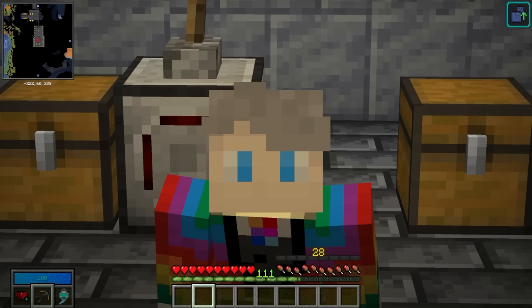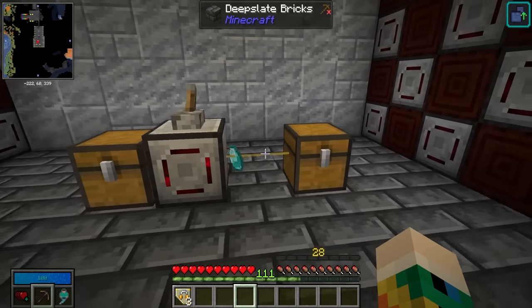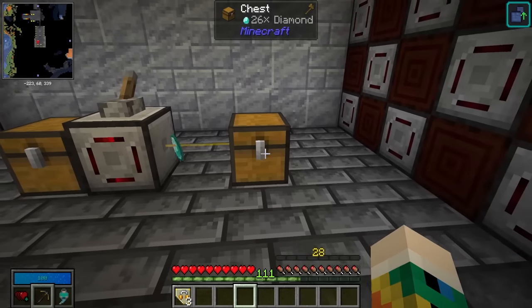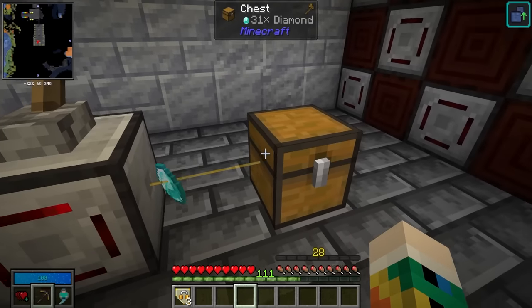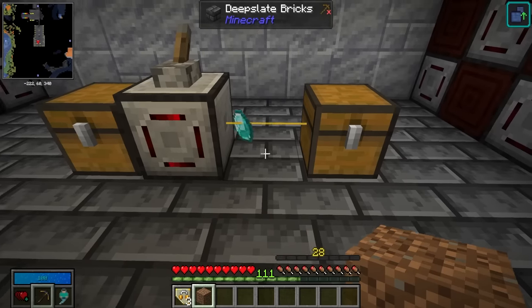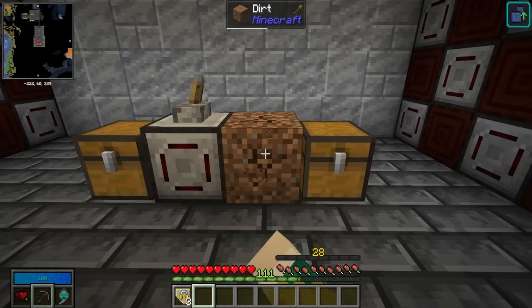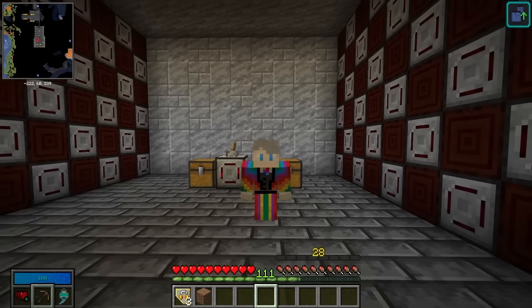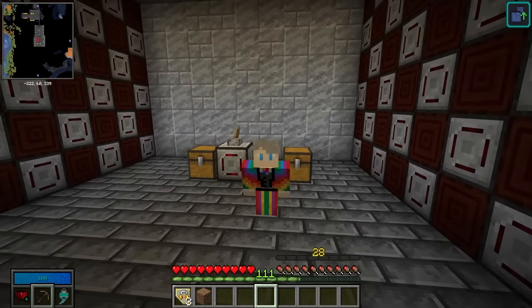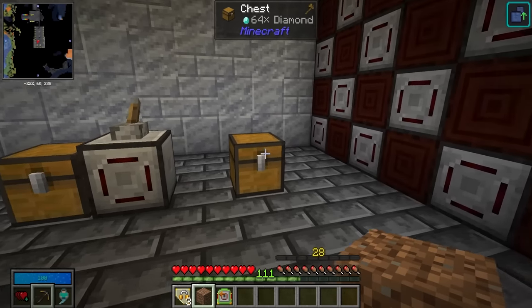If we put the chest next to the modular router and set the whitelist to diamonds — you can pull it straight from JEI — when we turn it on it will start pulling diamonds in. So essentially the puller mark 1 has to be adjacent to the router; mark 2 just needs to be within a specific range. For the sender mark 1 it will send items in the selected direction and place them in the first inventory it comes across, but it requires line of sight — a dirt block in the way will stop it entirely.